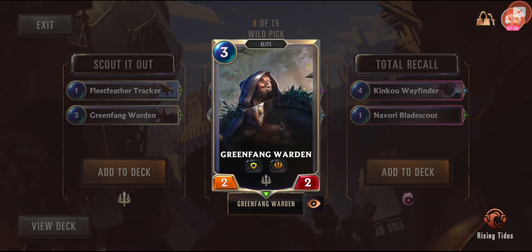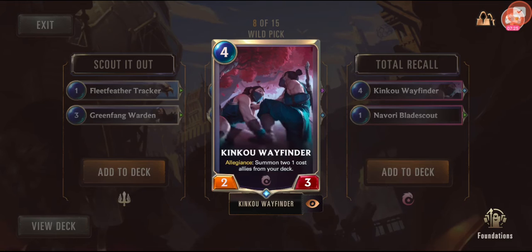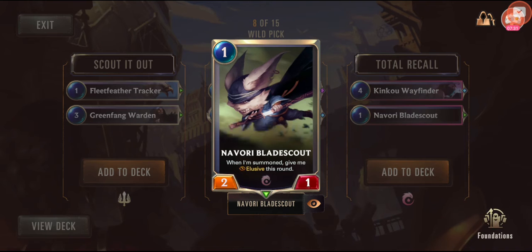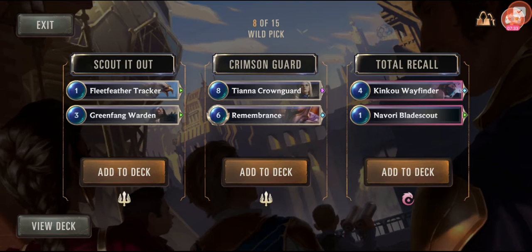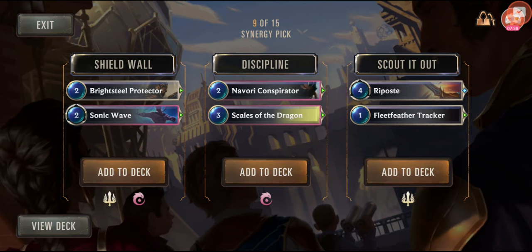I'm leaning toward Scouted Out. Crimson Guard is nice but very expensive — I think I've got too much expensive stuff already. Not leaning toward Allegiance this turn. Going to go for Scouted Out again, so there are a couple more cheap cards. Getting there. This is such a cool way of making a deck.